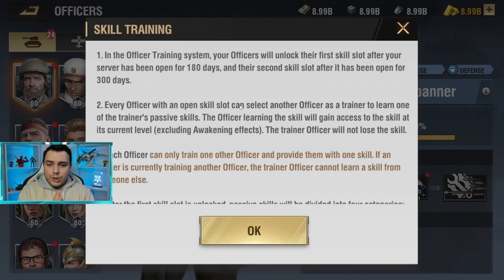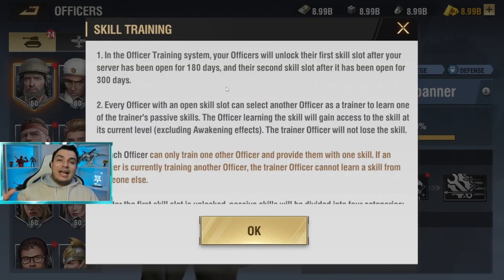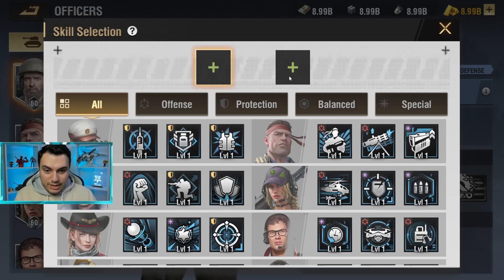The first slot is unlocked after your server has reached 180 days. That means after 180 days, every single player on the server will have one additional skill slot for their officers. The second slot will be unlocked after 300 days — so your server needs to be up for 300 days to unlock the second skill slot.